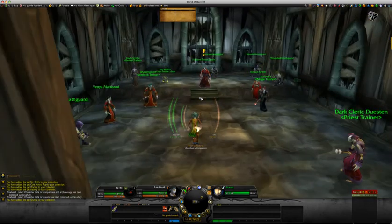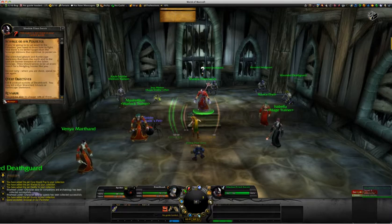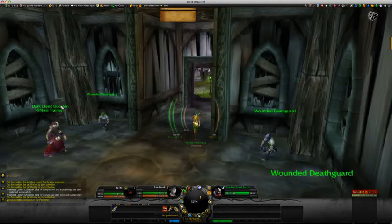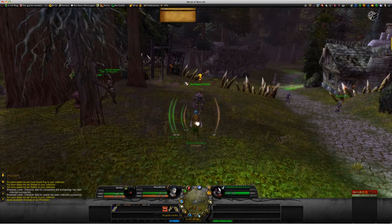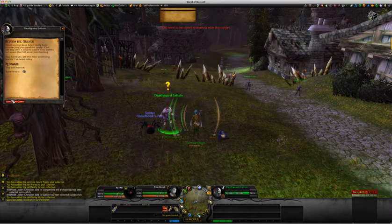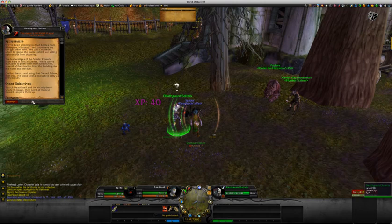Let's go in the church and pick up the quest for Shadow Priest service. And we've got one to turn in here to Death Guard Sultan — Beyond the Graves and Recruitment.